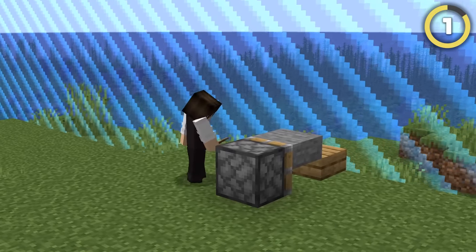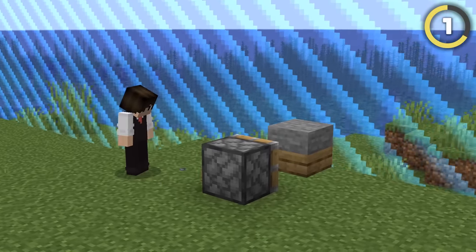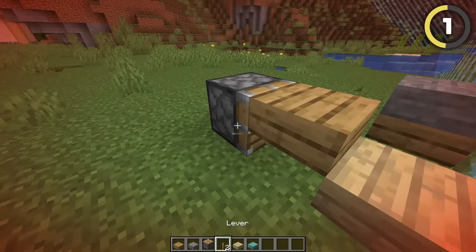You can use pistons at the world border to stack different types of slabs on top of each other, which already look super cursed. But if you're really dedicated, you can use this to create an entire house out of these crazy double-textured blocks.